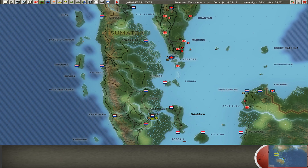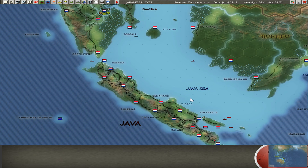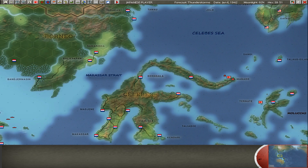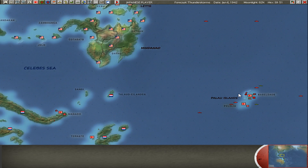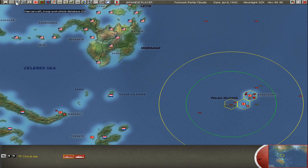Nothing happened here — I tried to lure Jochen out but he doesn't want to attack me. I'm waiting for Singapore to fall and then I'll cruise back, no new engagement here. Also here I'm now out of range. I think the Catalina's range is 13 — let me check again.